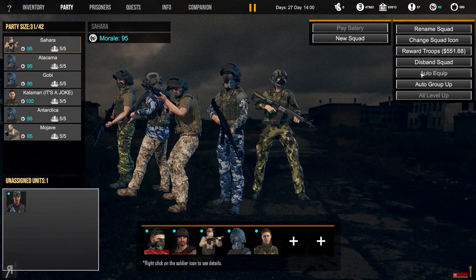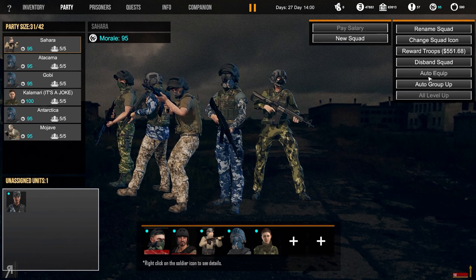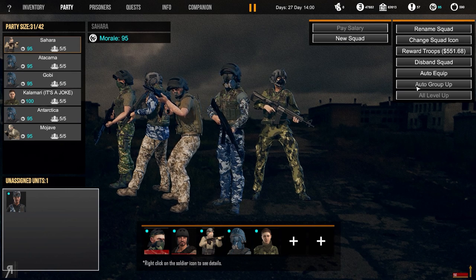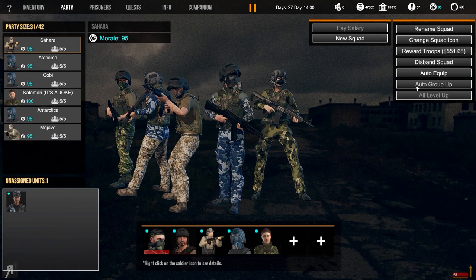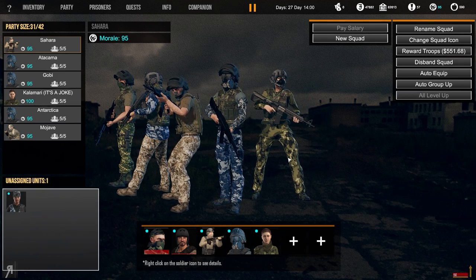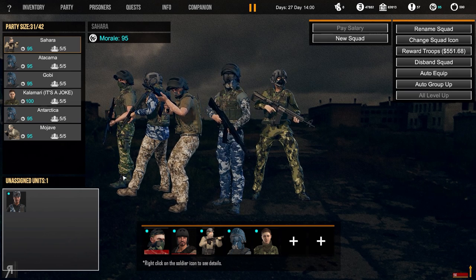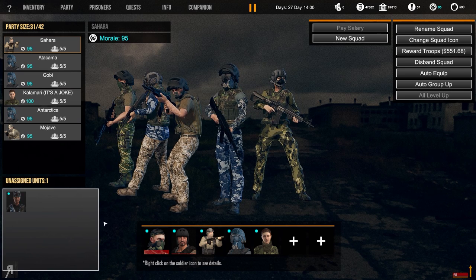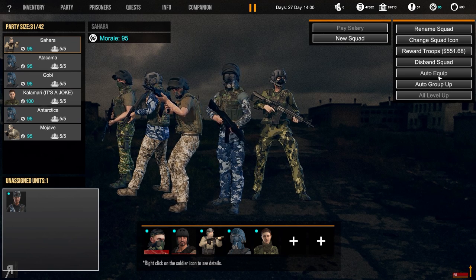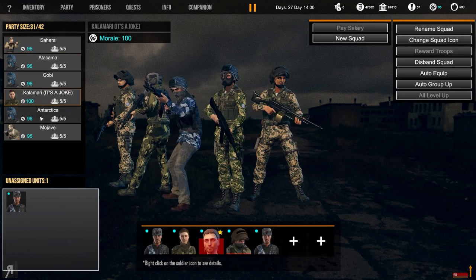There is now an auto equip button and also an auto group up button. The auto group up button adds unassigned units to the current squad, which is absolutely fantastic because it means you never have to worry about unassigned units ever again. You can just click auto group up and then auto equip, and whatever is in your inventory will be equipped on your soldiers.